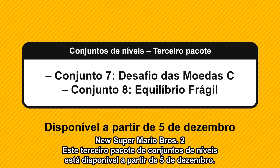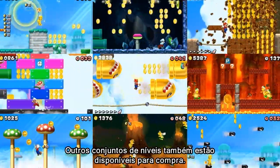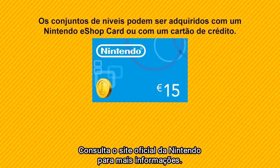New Super Mario Bros. 2's third set of course packs is available from December 5th. Other downloadable packs are also available to purchase. You can buy any course pack using a Nintendo eShop card or credit card. Please see the official Nintendo website for more information.